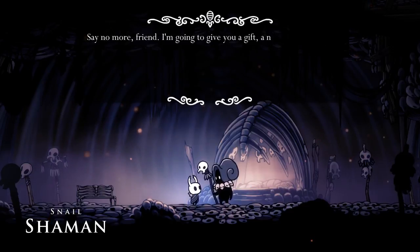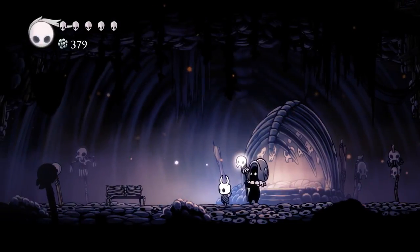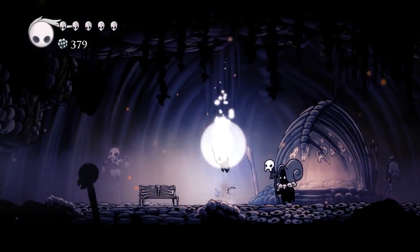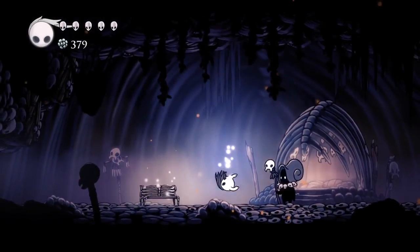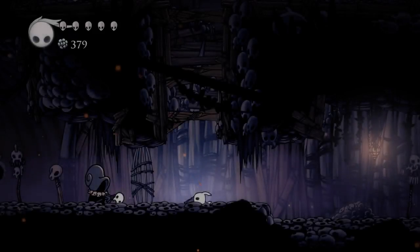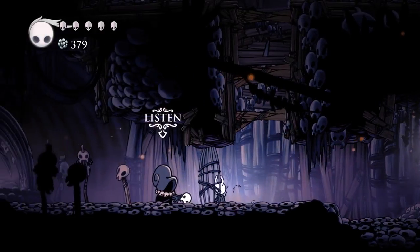Do you have help to offer? Nasty little spell. What is this? Whoa — oh dear. Vengeful Spirit! Tap B to unleash the spirit. Oh, where the heck am I? Where did you take me, snail shaman?